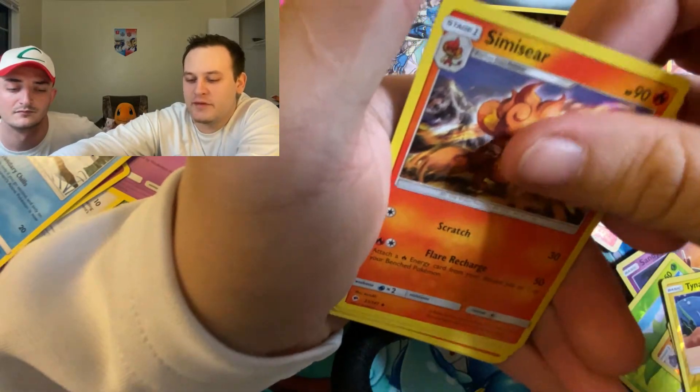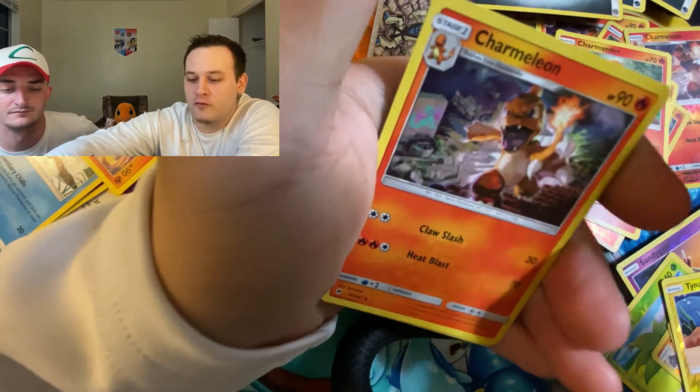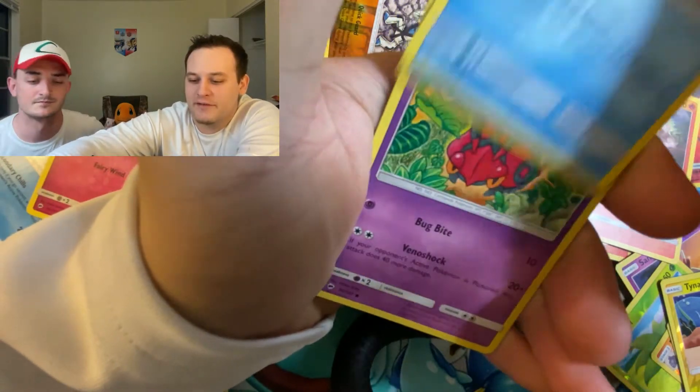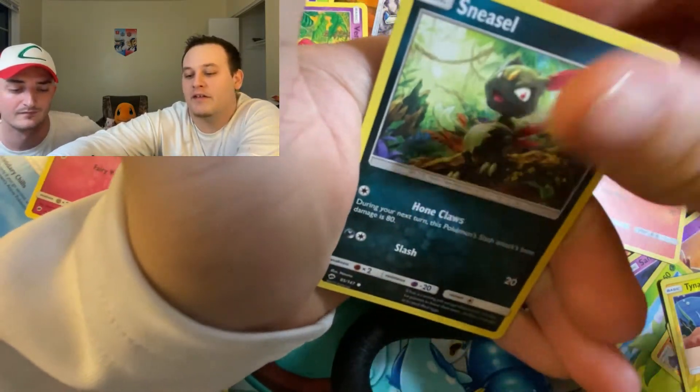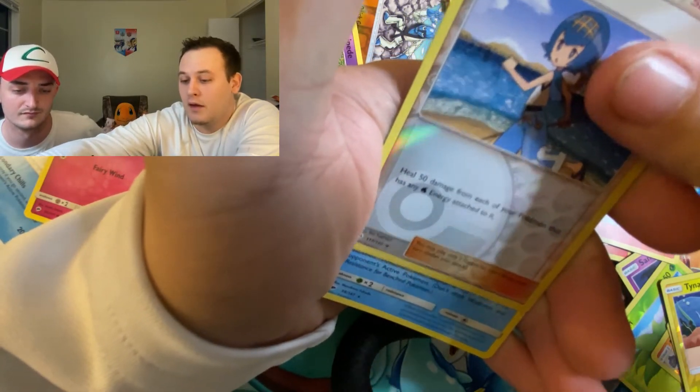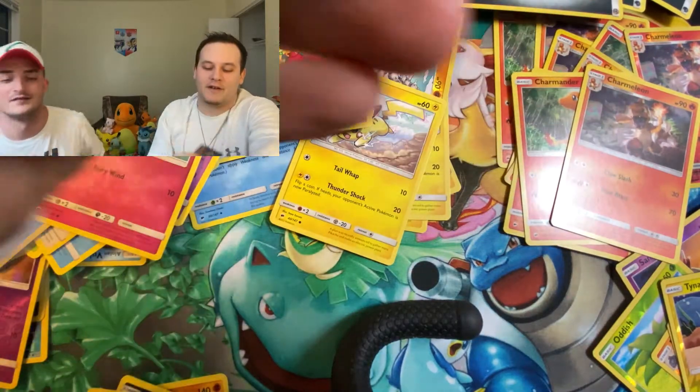Dougie's going to pull a flyer here too. Fairy Energy, Shiinotic, Porygon 2, Charmeleon, Liddybop, Cutiefly, Horsea, Venipede, Sneasel, Reverse Lando, and Bruxish. Non-Holographic Rare. Well, wasted my call — Dougie won that one. He gets everything.